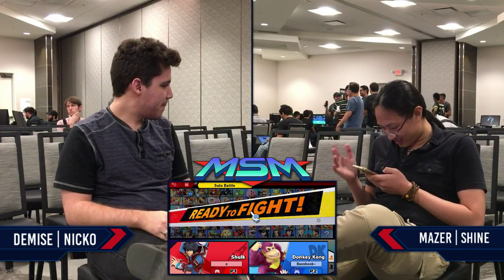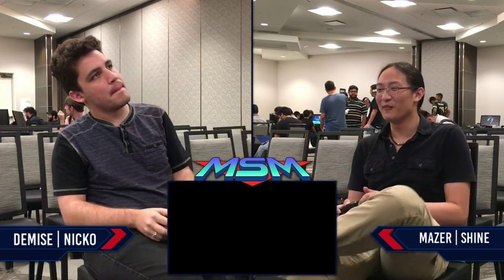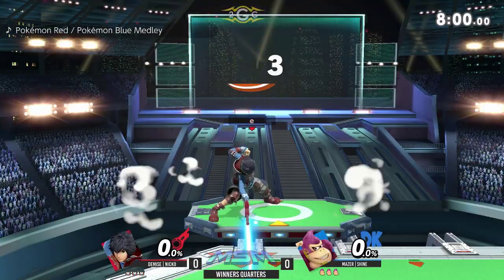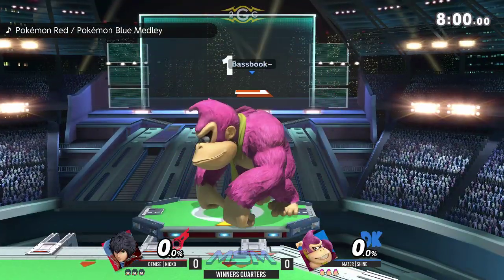Shulk really kind of preys on these heavy characters with big hitboxes with his disjoints and whatnot, but Sheenae — where is he placed on the PGR? He's 19th on SoCal PR. So maybe he's got an answer that I don't know.